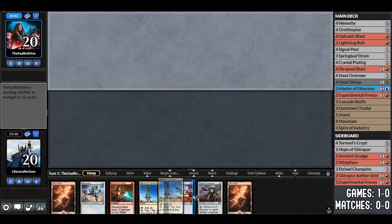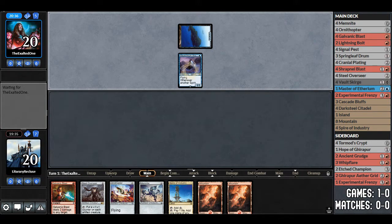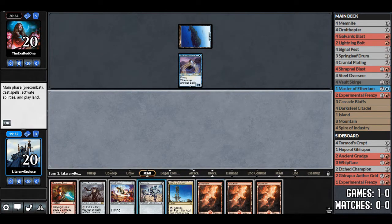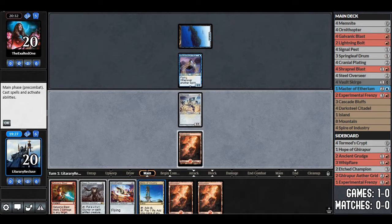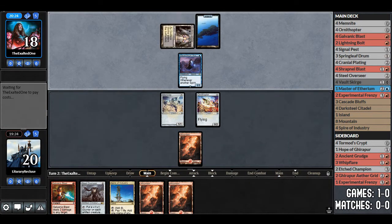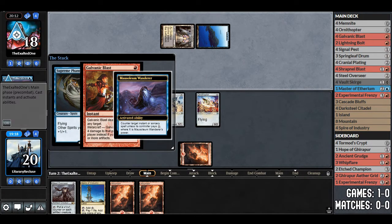Let's see what our hand looks like for game 2. Two zero-drops and a Steel Overseer is acceptable — we'll keep. Opponent plays an Island. I wish we could play Mox Opals; that would make this so much better, but they're just too expensive. Mausoleum Wanderer — that's fine. We draw a land; having four lands isn't the worst in this deck — we typically want four, not more. We'll play Mim Knight, Ornithopter, and pass. Opponent plays Godless Shrine and Supreme Phantom. I think we blow up the Mausoleum Wanderer — hopefully we can get a couple turns for Steel Overseer.